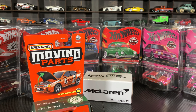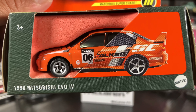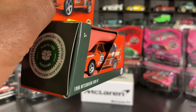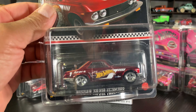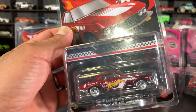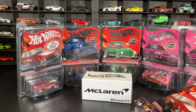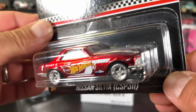Here we go - so here is the Mitsubishi Evo IV super chase, very awesome car. I made a trade for this one with Rick - appreciate it, thank you so much. We traded a regular super treasure hunt for this bad boy. Starting on the left with the Dollar General exclusive mail-in Nissan Silvia - very awesome car. Here we go, closer look - beautiful casting, very nice, love those wheels.